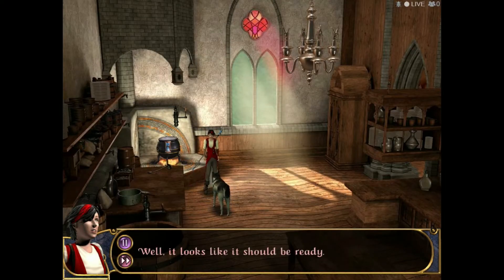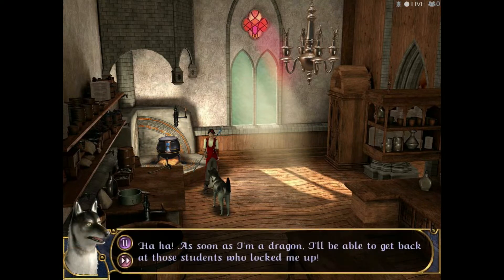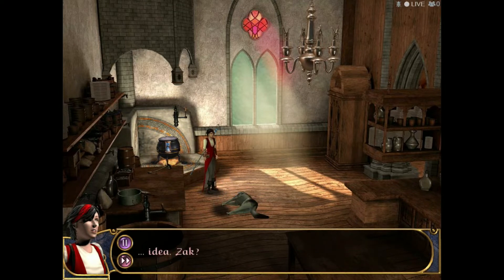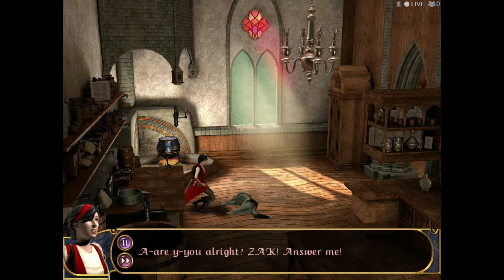It looks like it should be ready. As soon as I'm a dragon, I'll be able to get back at those students who locked me up. What?! I changed my mind — don't drink this potion. It was a bad idea. Uh-oh. Zack? This potion doesn't seem to work — you're still a wolf. Watch him turn into a chicken or something.